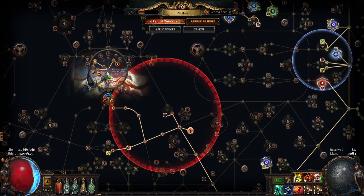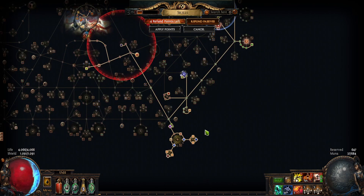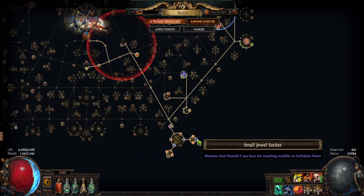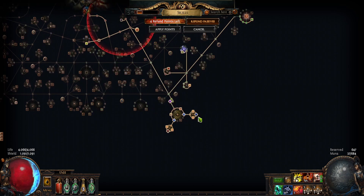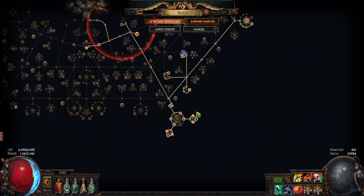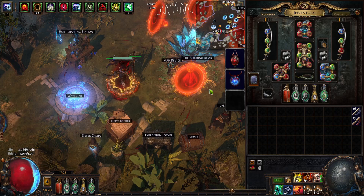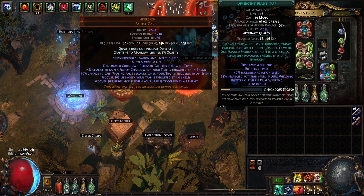So why are we a Champion? The main reason is we are using two Forbidden Jewels from the new Uber bosses that are restricted to the Duelist class. They are called Fatal Flourish, and the second line says non-travel attacks can repeat an additional time - which Blade Trap actually is, since it's also an attack skill.